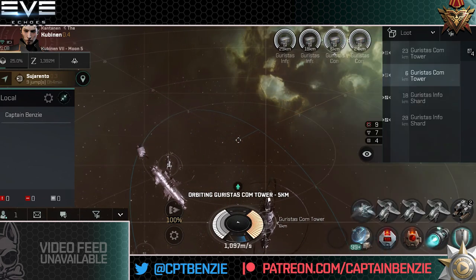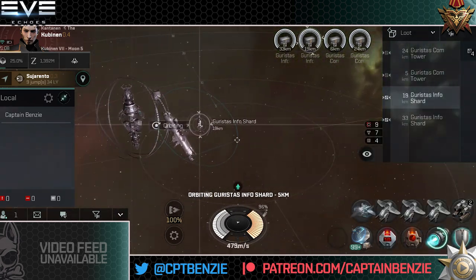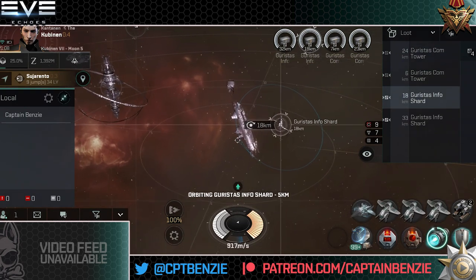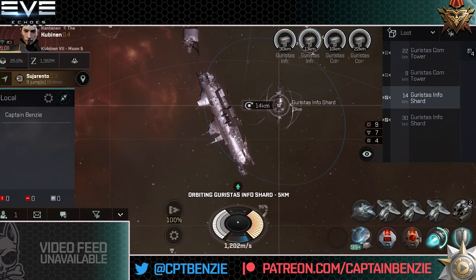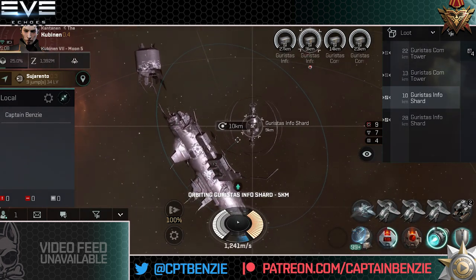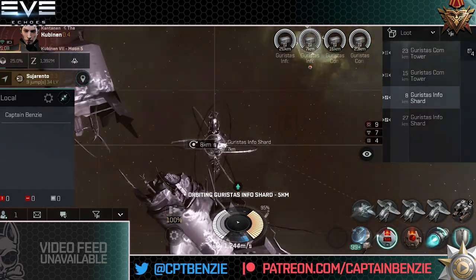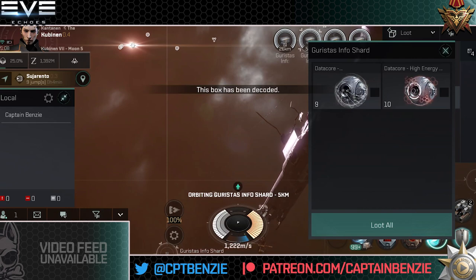The purposes of this lesson are to help you understand the basics of scanning and hacking, to know what your target source radius and analyzer strength are and how you can achieve those using various modules, skills, ship hulls and rigs. From there you should know which ship is going to be best for your purposes and have a basic understanding of how to fit it for exploration.